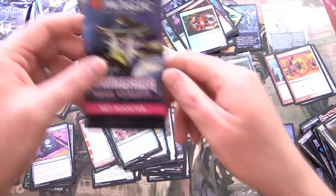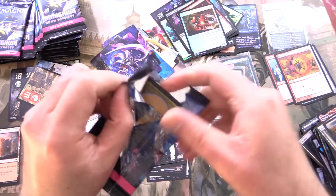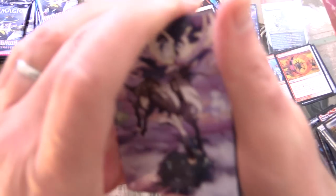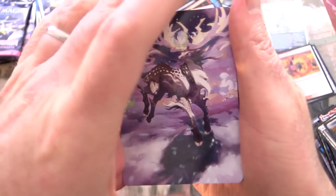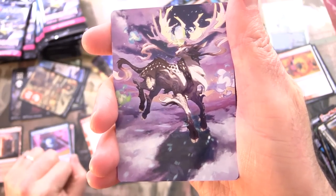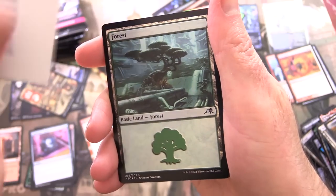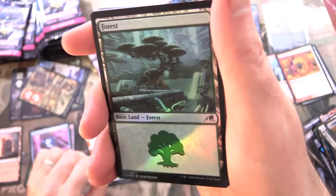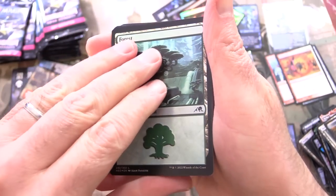Speaking of Secret Lairs, I have a whole pile of them that accumulated in the past couple of days, so we will be cracking those in the next few days — stay tuned. This looks awesome — it is Haneda, Dawn-Crowned. And a foil forest.